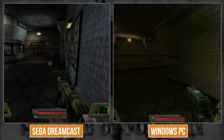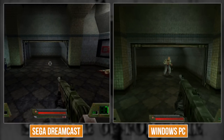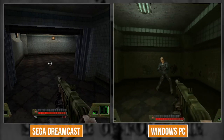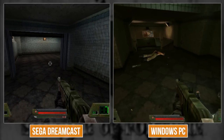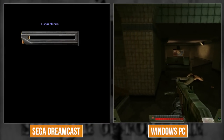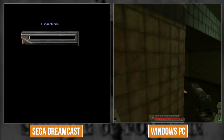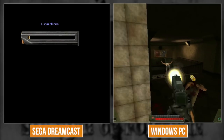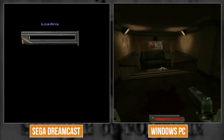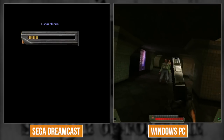Let's exit through the gate together. On PC the level just continues, but on Dreamcast you walk through it, it fades to black, and then loading screen. I always thought this game's loading screen was cool with the magazine and bullets being added to it, but if I had to see it as often as I do on Dreamcast, I'd hate it instead of thinking it's a novelty.